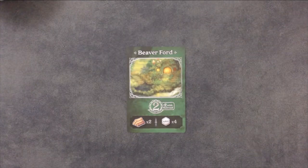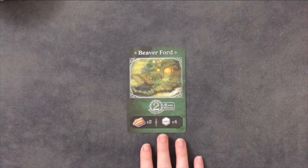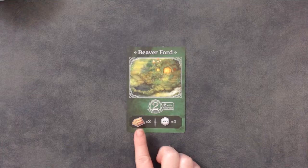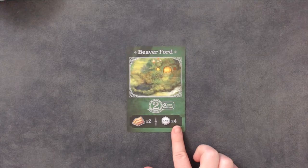You can purchase a town card by paying either the number of specified commodity or the number of any commodities indicated on the card. For example, if I wanted to purchase this town card, I could pay 2 wood or 4 of any commodity. If you choose to pay with any commodity, it does not have to be all of the same commodity.